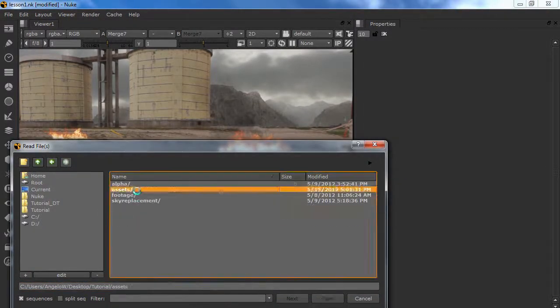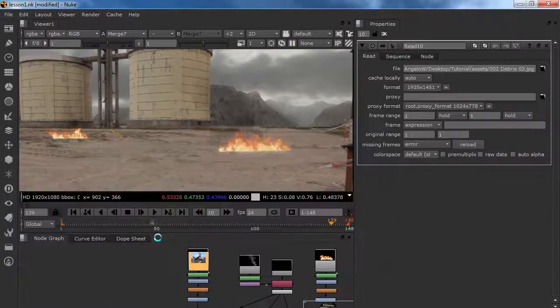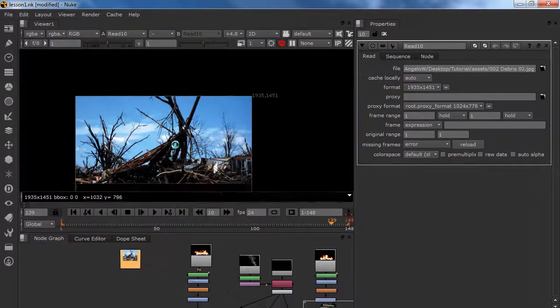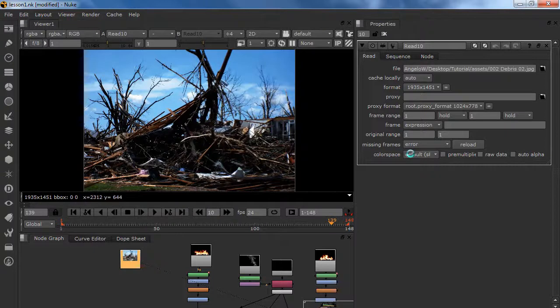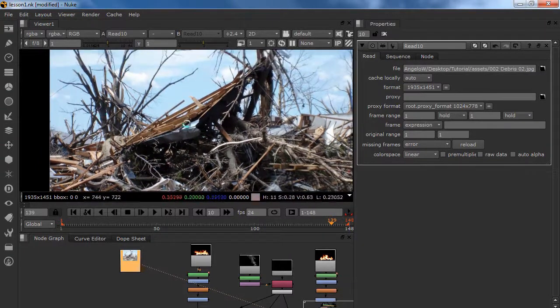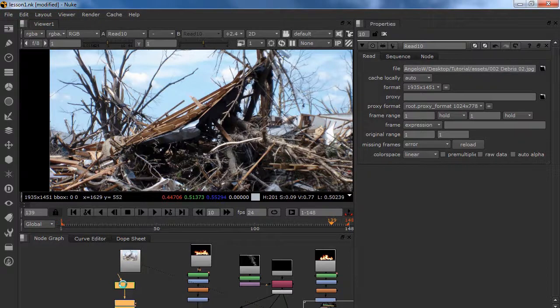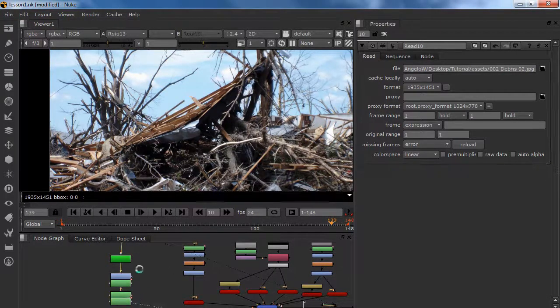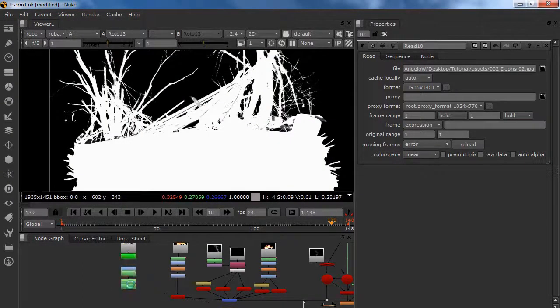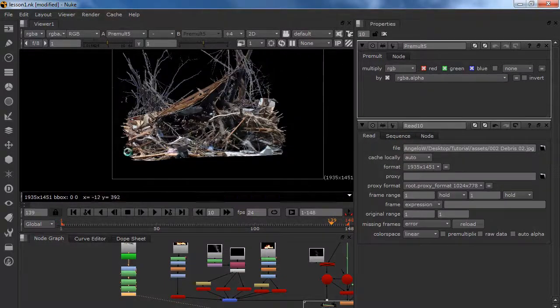In your assets folder you can find '002 debris' — I got this from Google. Put your color space to linear so we can see all of our details. I am going to load up a roto which I already have for you guys. This is going to give you a nice clean alpha for the part we are going to use. Let's pre-multiply this and we have our nice debris.